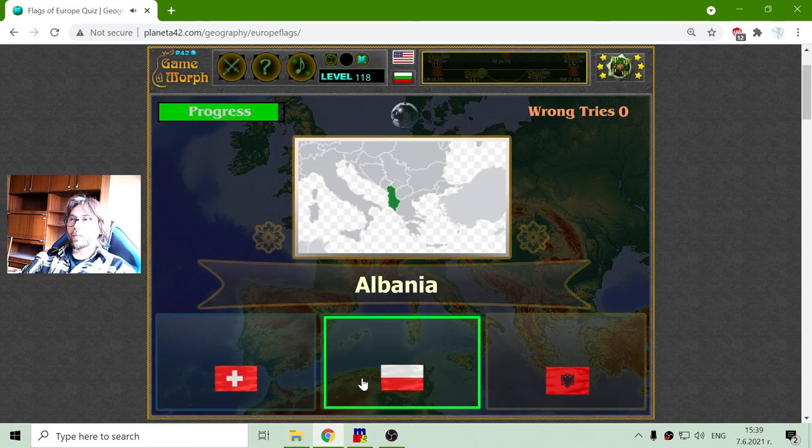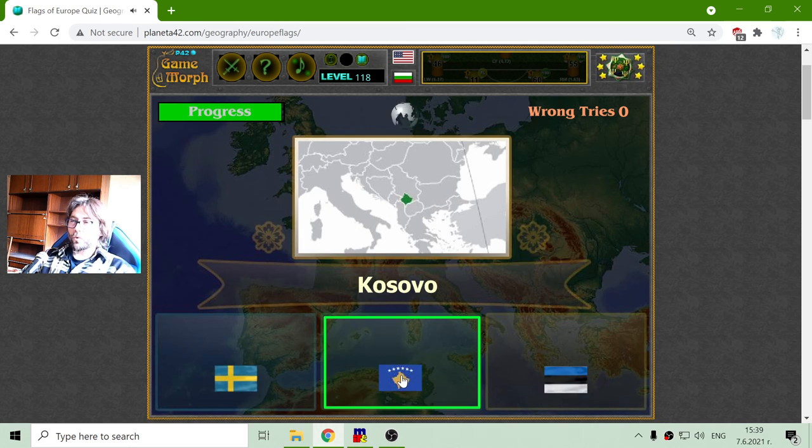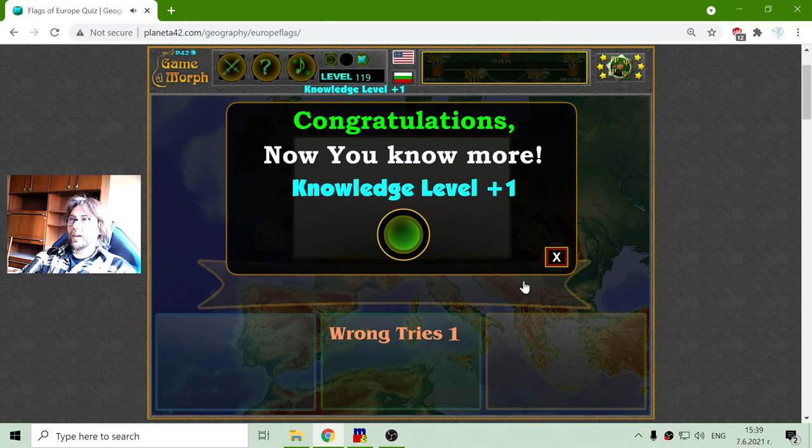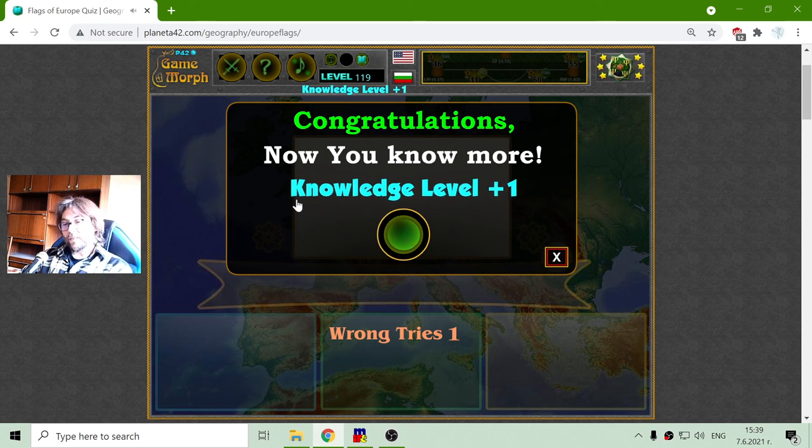The Flag of Albania is Red with a bird. The Flag of Kosovo is Blue with the actual Kosovo on it — another newly formed country in Eastern Europe. These are the Flags of the countries in Europe. I will conclude with the flag games and continue with new games in the next day for educational games.